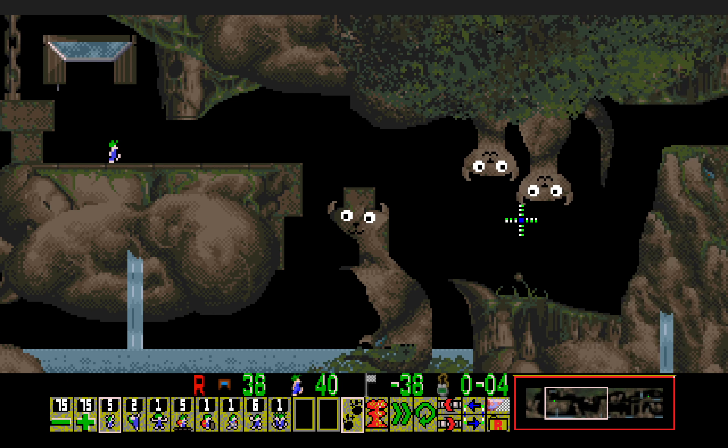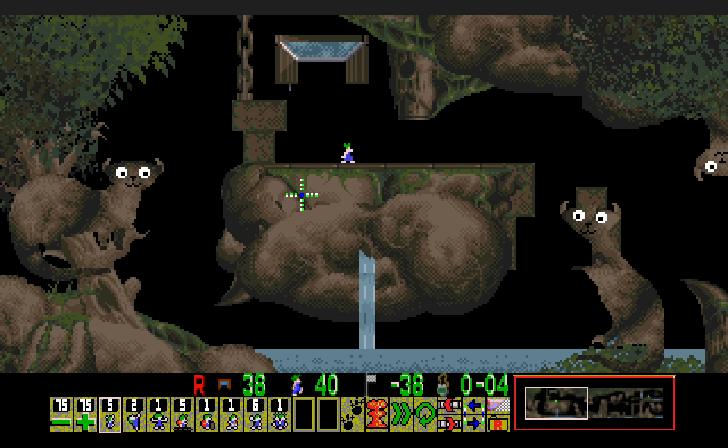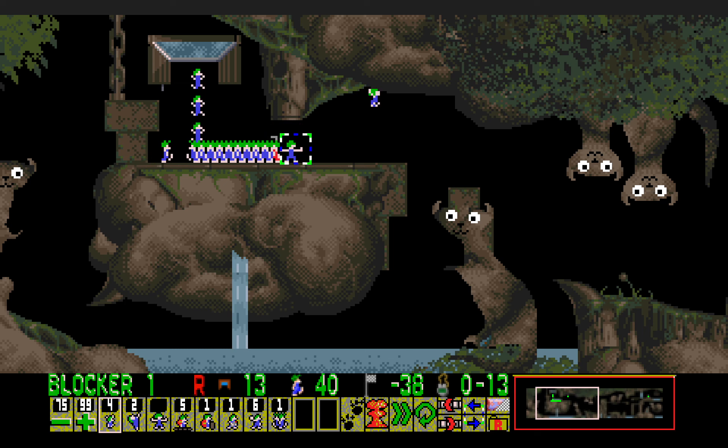Gotta love these really great weasels that Amani made for this level — for this rule set. I'll go ahead and block for the first lemming here, then make the next one shimmy so that he gets over here. Then I max out the release rate right here, basically to create some timing.